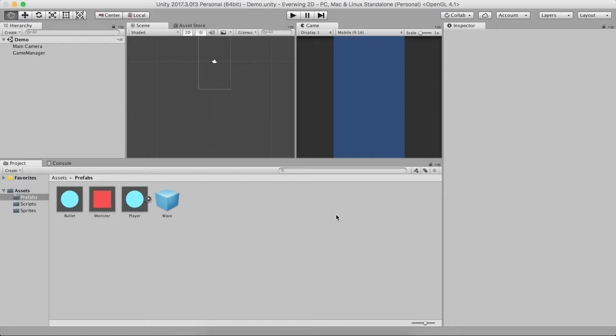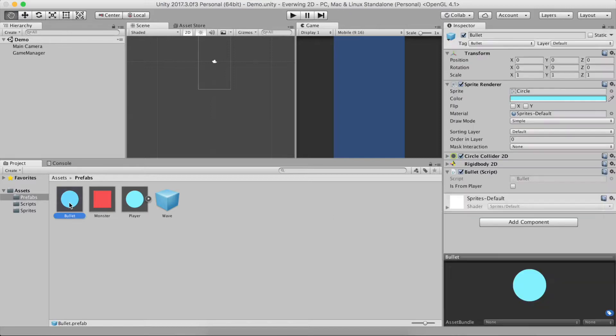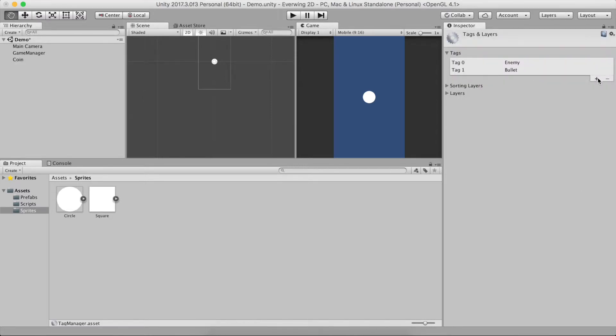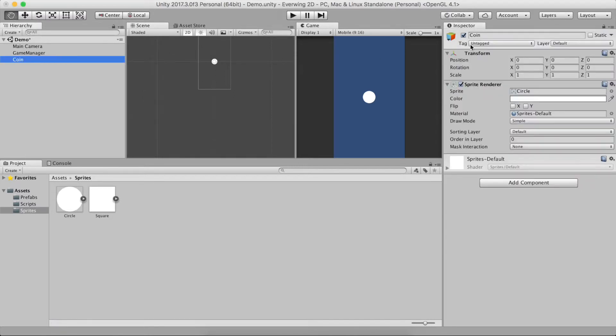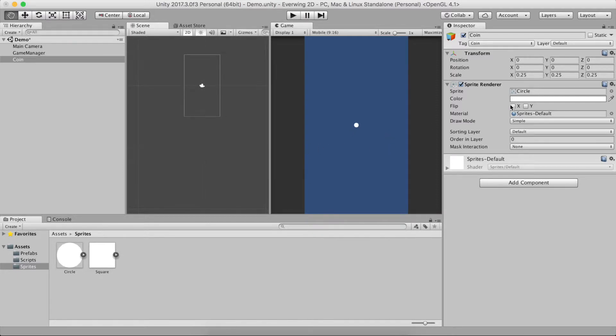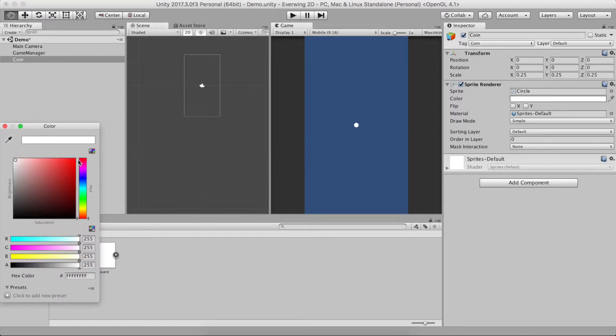Now that we've fixed those problems, let's focus on creating coins. We'll need a prefab for coins. I could copy bullet but that's prone to bugs, so let's create a coin prefab from scratch. I'll take a circle, drag it in, and call it 'coin'. The next thing is to add a tag called 'coin'. I'll reduce the size to 0.25 — that looks about right since there will be multiple coins.